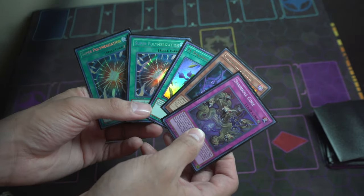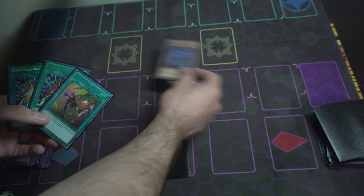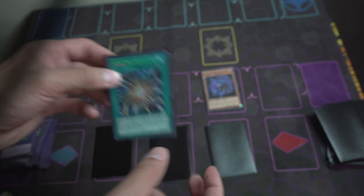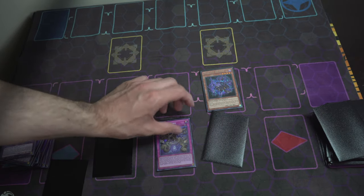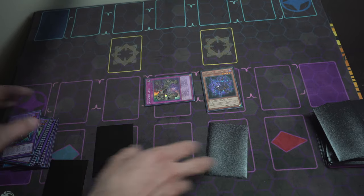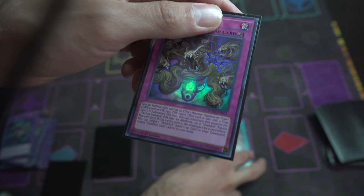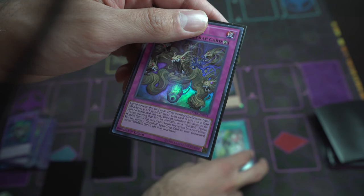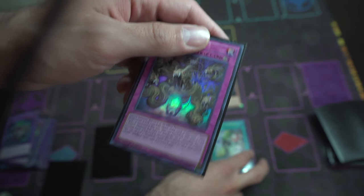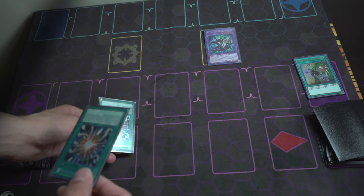This is basically the meme hand for this deck. So we set Core, summon Beast, set El Shaddoll Fusion, set Super Poly, keep the other Super Poly in hand, and pass turn. On your opponent's turn when they draw, you activate Shaddoll Core — set it as a monster. Shaddoll Core is special: when activated, you can special summon it as a Spellcaster monster that's Dark, and it can substitute as any fusion material for a Shaddoll monster. So we fuse it to make Winda.